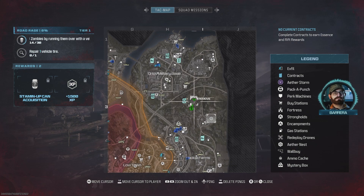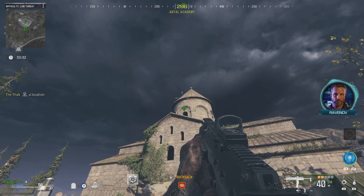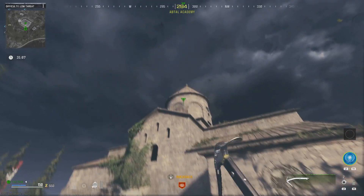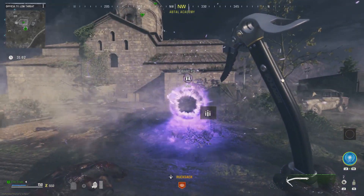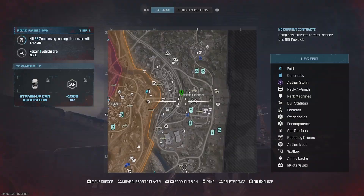Next up is Deadshot Daiquiri. South of Orlov Military Base you should find Abtol Academy — look for the church here. This one will require a grenade; Semtex seems to work best. Get to the side of the church facing about 122 degrees and look up for the main window at the top. Your aim is to throw your grenade through that window and have it explode inside.